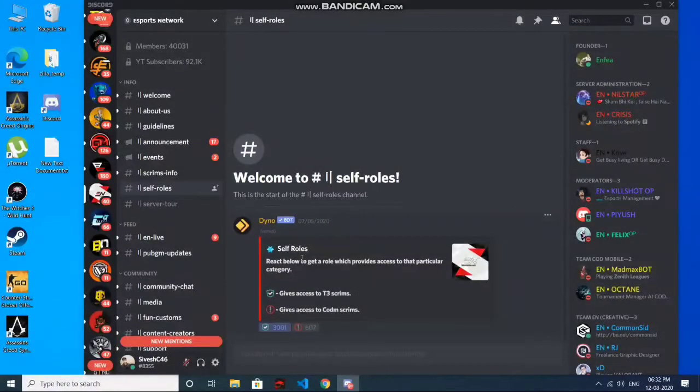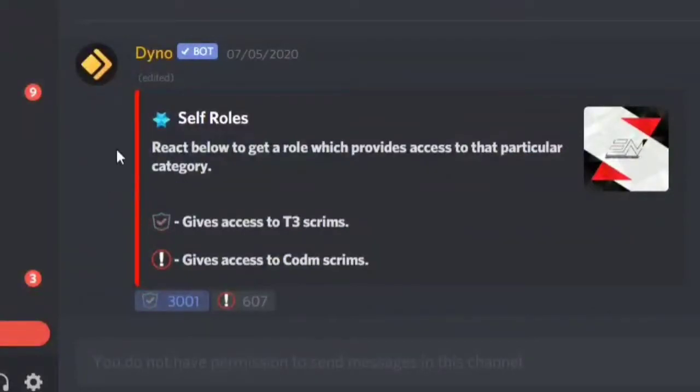Now I will tell you about self roles. When you join, it will not give you direct T3 channels — you need to unlock them first. Click on self roles, then you react to self roles to get a role which provides access to that particular category, like access to T3 scrims. I reacted to the same emoji.